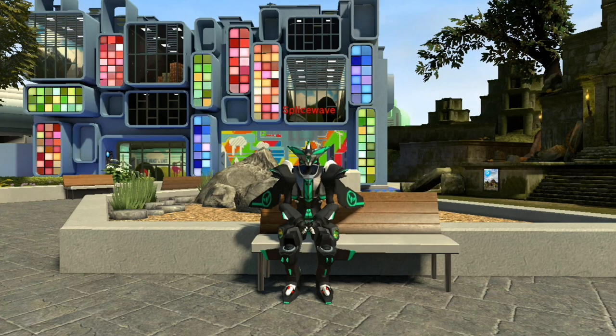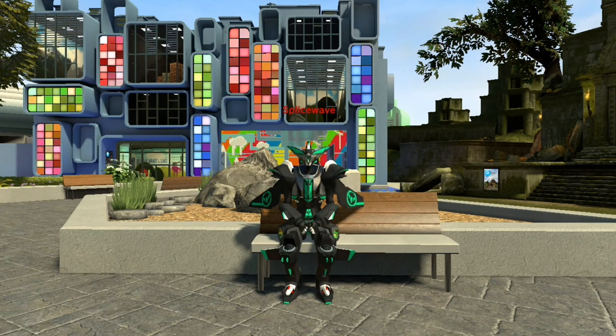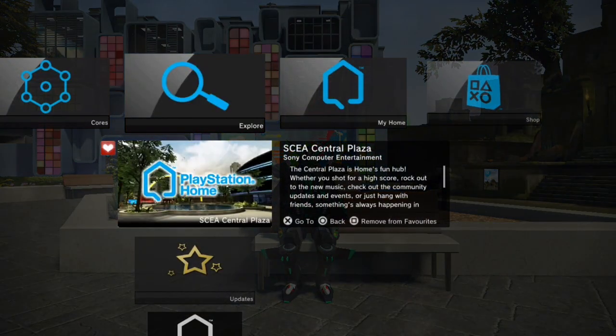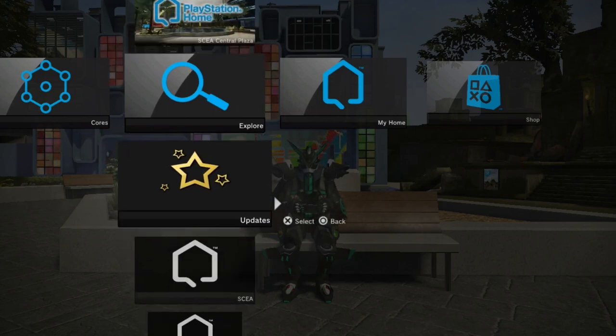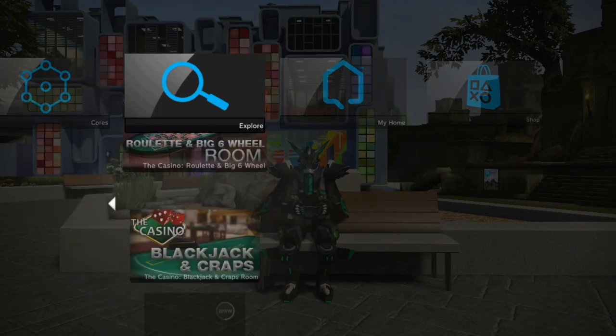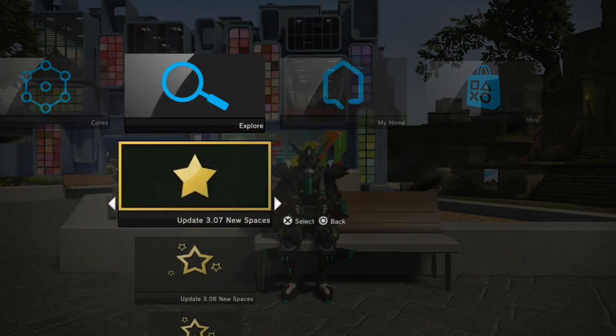The first thing I want to show you is not a map, but the new navigator menus I have made for this update. There are three of them. This first menu is based on the North American region menu, which now loads automatically when you boot into PS Home. I made this to be just like it was when PS Home was still online, but there are a few changes and additions, including this category for spaces that were added in updates. You can scroll down the list to see what's been added in this update and previous ones.